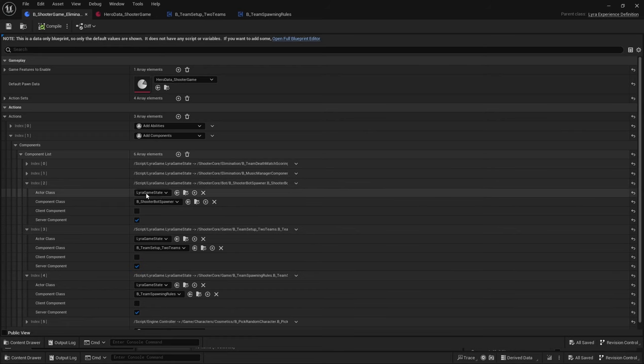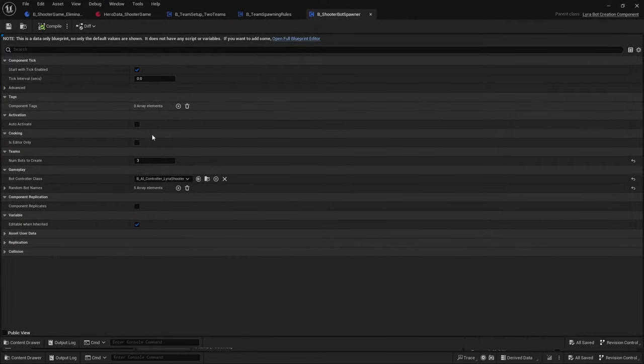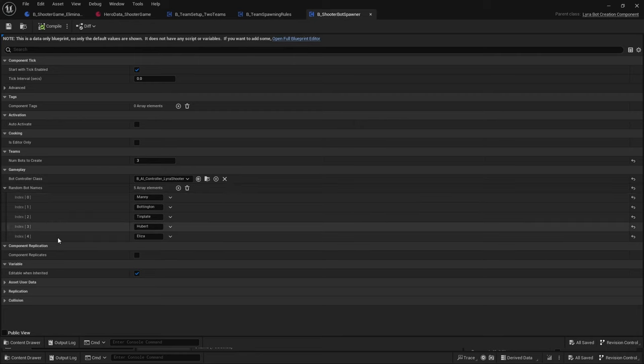This component is added to the Lyra game state. It determines how many bots we want to create, which controller class is used, and it also chooses the bot names. These names are the ones that will show up on the board when you press Tab. These guys persist all the time - Manny will always be Manny in the player states even though the pawn is respawned and destroyed many times. You could say their soul moves on. If we change this to zero bots it'll be a very lonely experience.